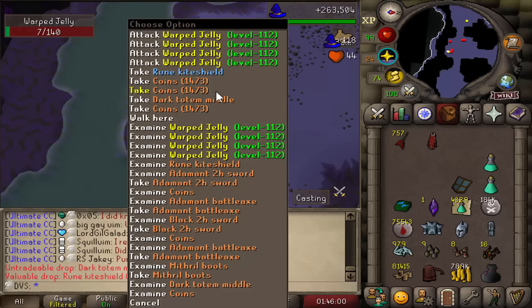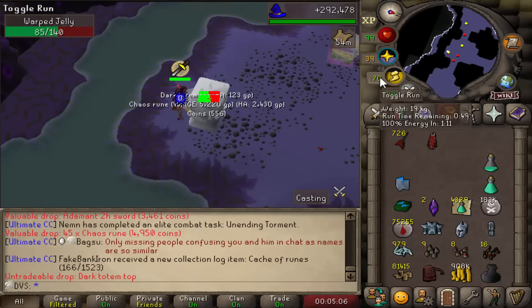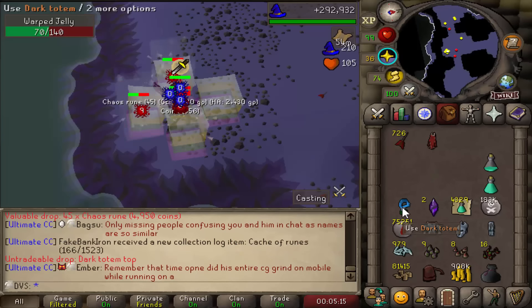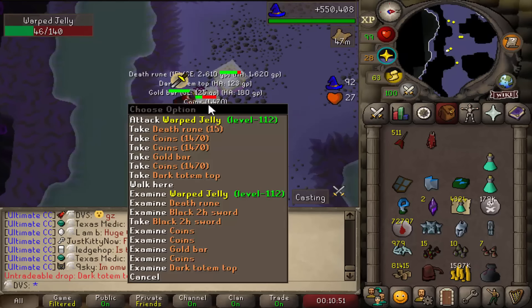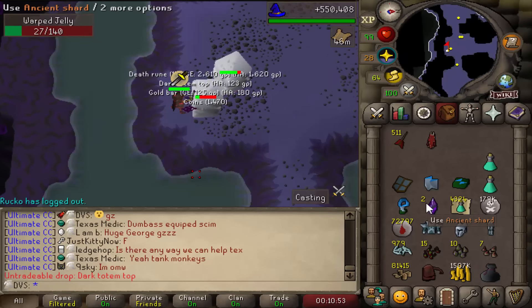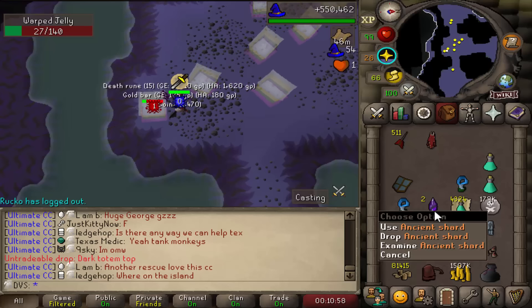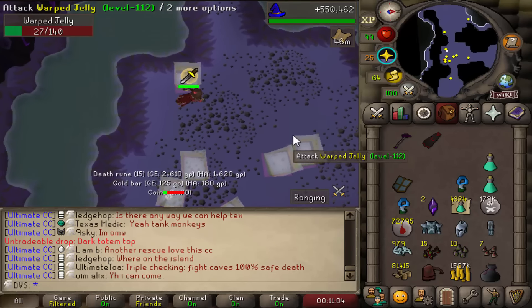Only one more to go until I have a full dark totem. There it is — the dark totem top. I can combine these and make my first dark totem, which is going to be one attempt at Skotizo. I also got a second ancient shard. I'm getting incredibly lucky on these dark totem pieces — that is already two full dark totems in the time I got two ancient shards. I think these are guaranteed one shard with a chance of getting up to five as well.